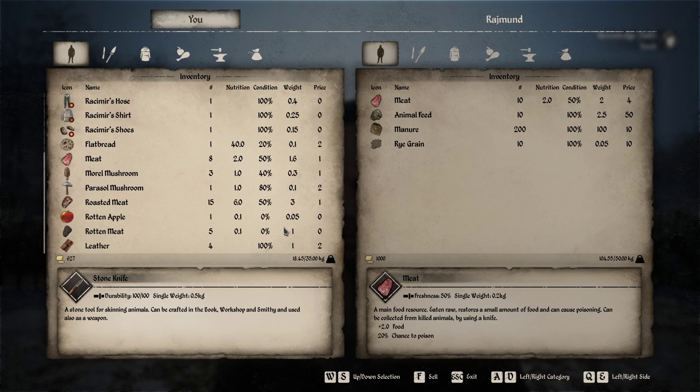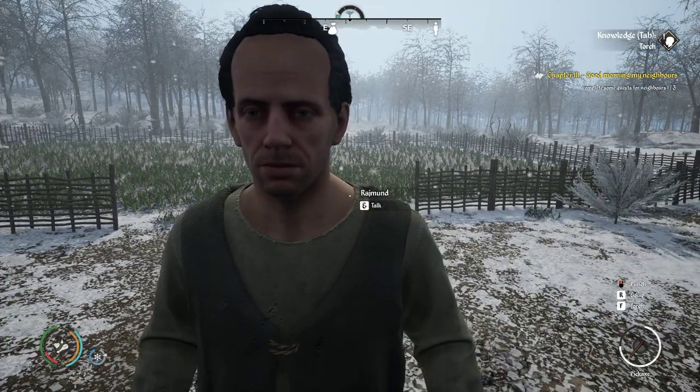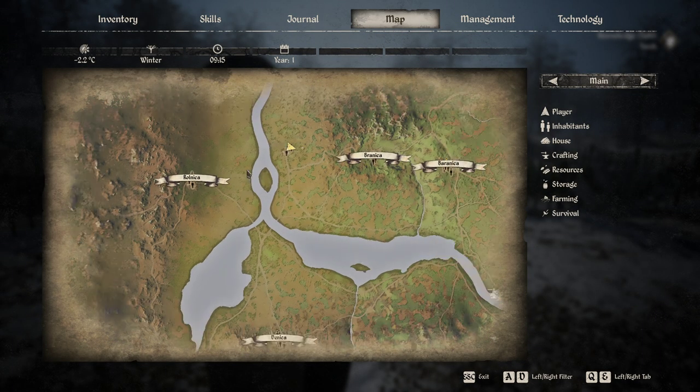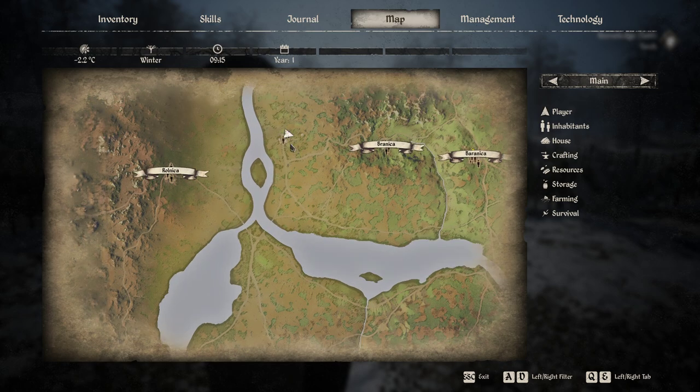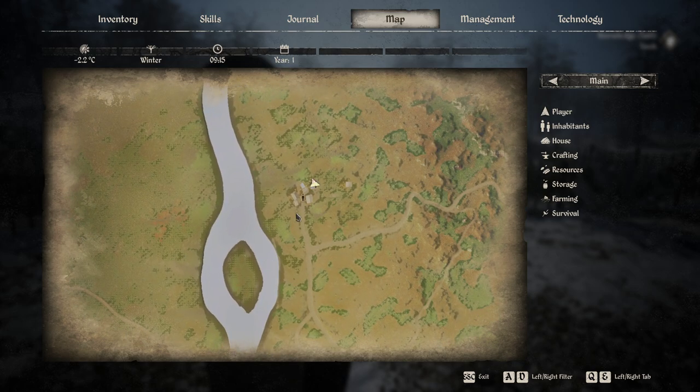Here you can see you can buy it. It's on the map over here. So here is where you start and then you need to go all the way to the left, and there is an icon for 2 guys. Indeed Tatan has got 2 guys and that's where you can buy the Manjur.